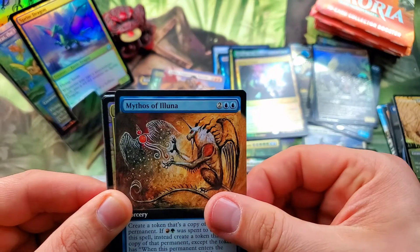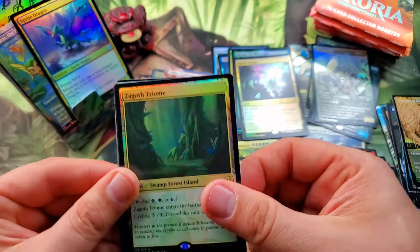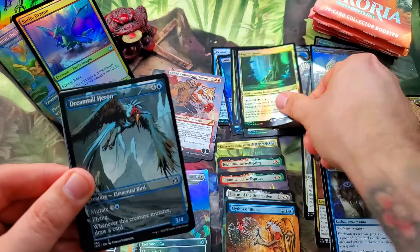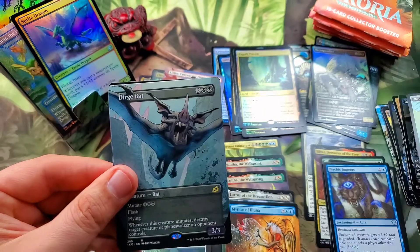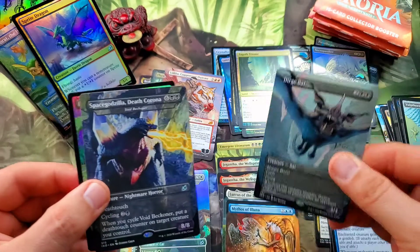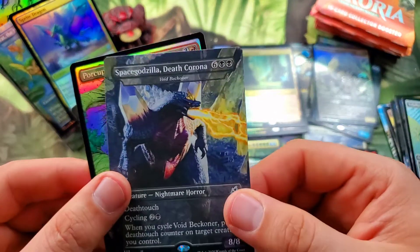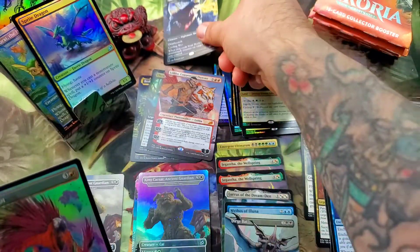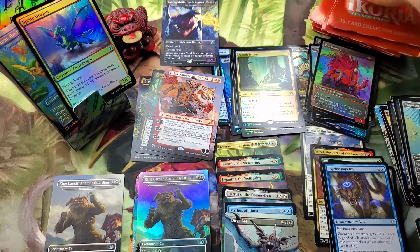Mythos of Illuna, another triome — Zagoth Triome there for the foil. Another Dreamtail Heron, Volpakeet, and a Dirge Bat full art rare. And our first Death Corona — Space Godzilla, non-foil. We'll always put him up here, separate him out. And then a Porcuparrot foil. All right, now we are on to the left side.